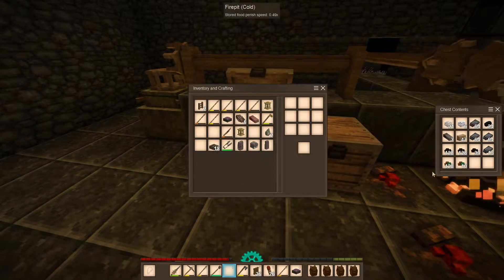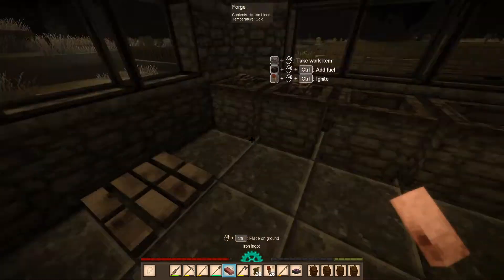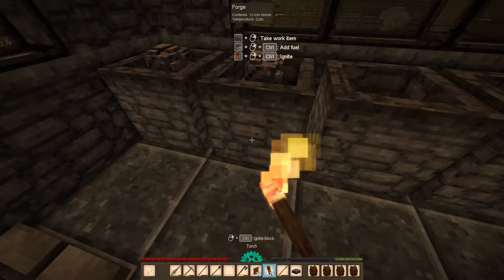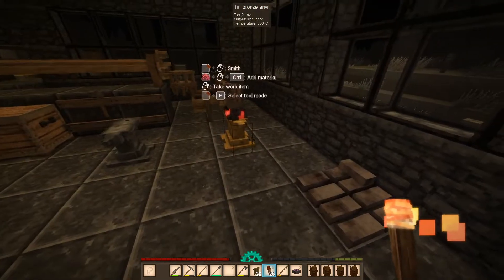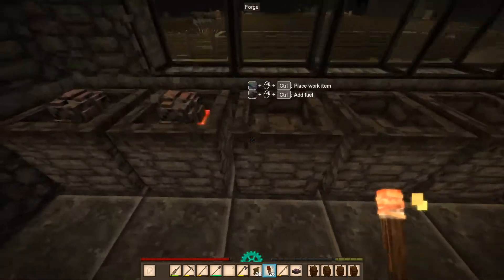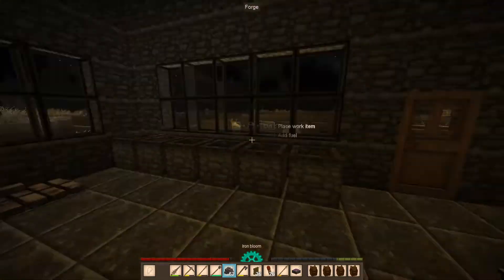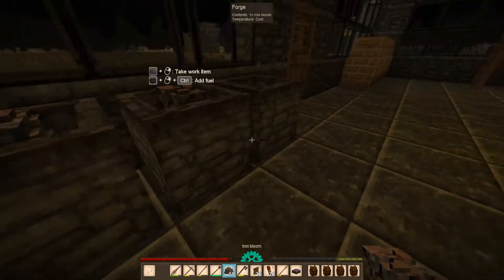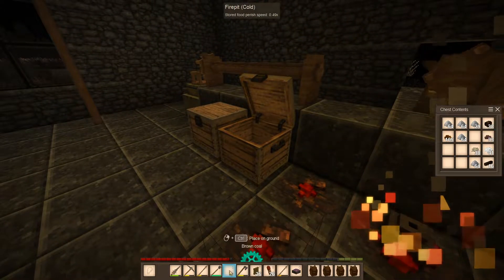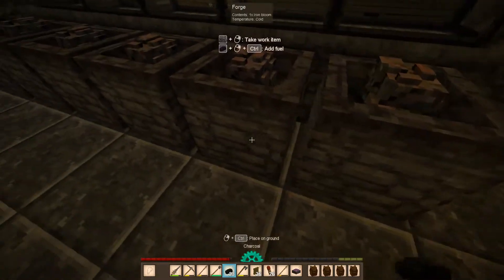Alright, let's just put this in here. Let's start adding more iron blooms — need to keep this going. We're also going to need charcoal, so we're going to have to dig out that charcoal pit.